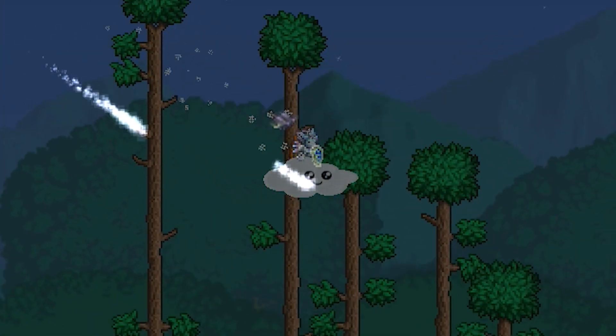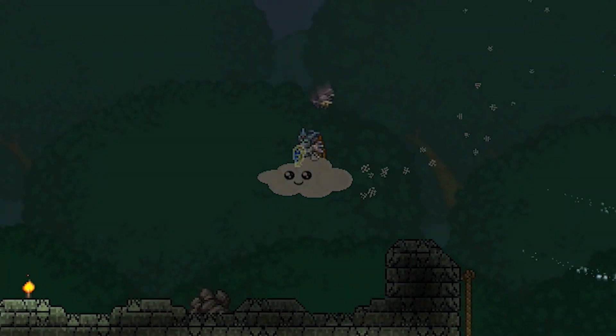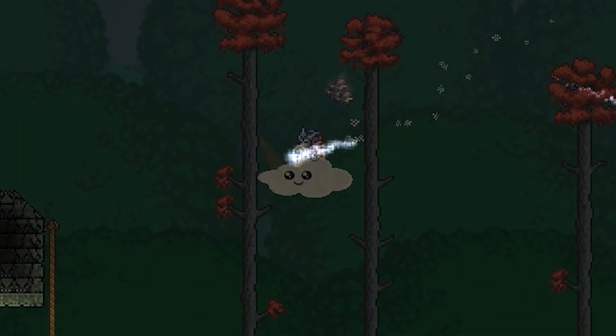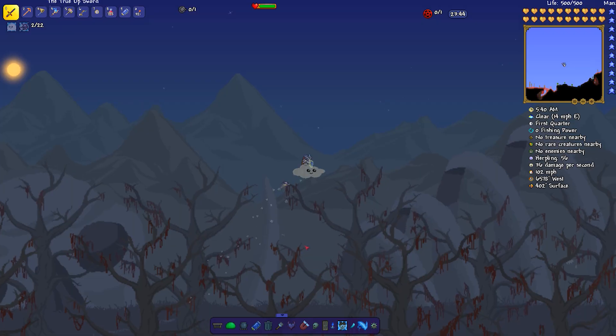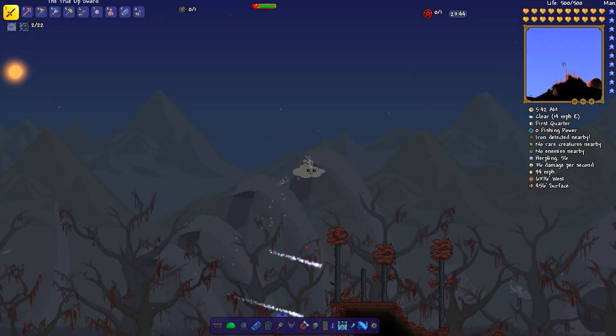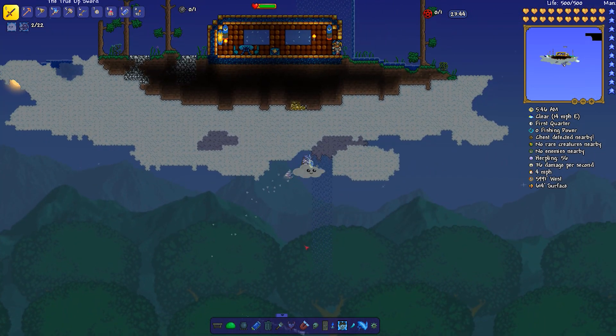I thought the UFO mount was pretty fast, but this is — I mean, just take a look at the screen there. You can see, especially on the diagonal, just how fast this thing can go. And it's not just the top speed — the acceleration is just out of this world. I don't know how a cloud really does it, quite frankly, but this cloud is amazing.